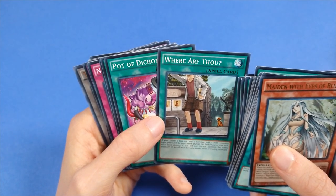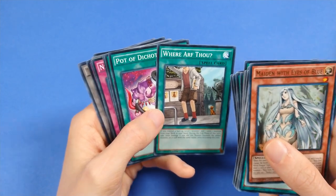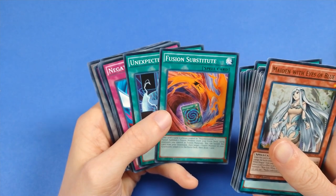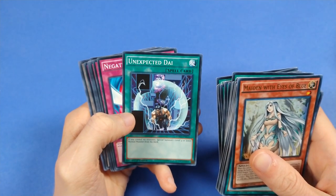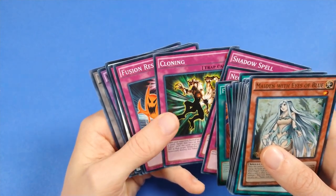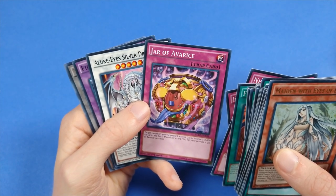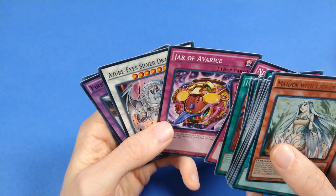Where Arf Thou — this card sort of belongs in the Yugi deck since you can tutor out a piece of Exodia with it and you don't really care about the life point damage if you're running an Exodia deck. But getting all the Eyes of Blue cards isn't a bad idea either. Pot of Dichotomy — I don't think Joey got a pot card, I'm a little sad, Joey's getting the short end of the stick a lot today. Fusion Substitute, which functions as Polymerization and has a bit more utility. Unexpected Die — this card's so good for tempo. Negate Attack. Final Attack Orders — that's a contradiction. Shadow Spell, Cloning to clone your opponent's monster. Fusion Reserve as generic fusion support. Jar of Avarice. I need to talk about the Jar cards because very recently they released Jar of Generosity, but I'm just not ready for it — there's not a lot of them so it'd be a real short discussion.